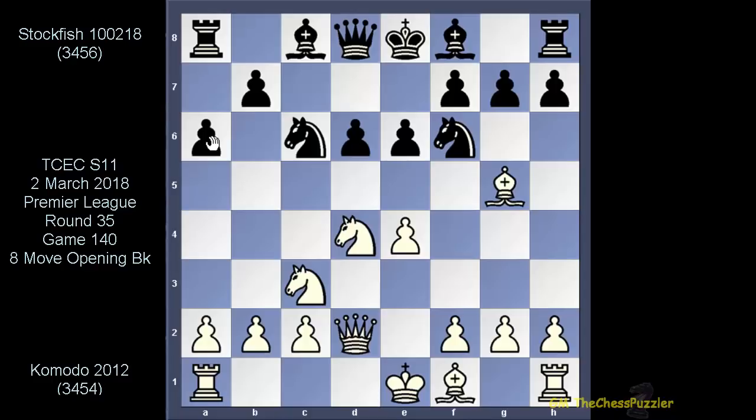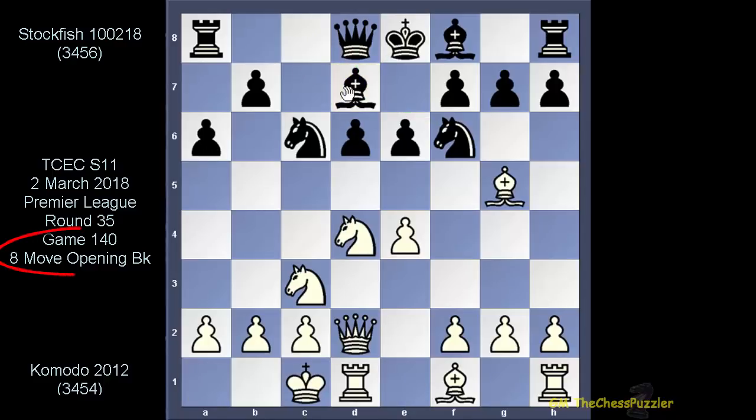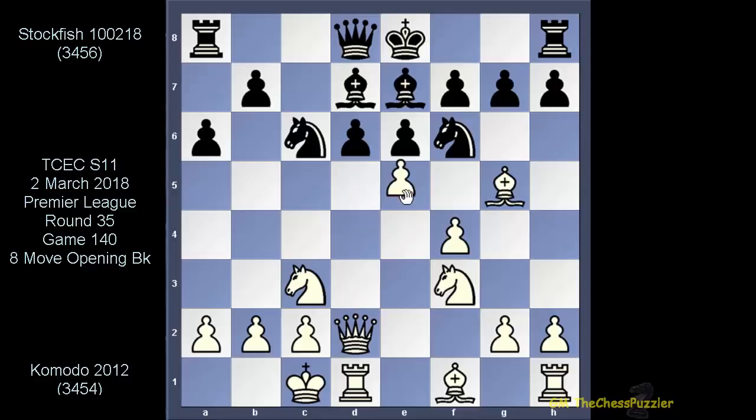If you're a Sicilian type of player, this opening is very popular. After castles and Bd7, we are also out of the 8-move opening book, so from here the engines go about in their own way and as they see fit. Komodo shot off with f4, allowing the bishop to come out into e7, and with this knight maneuver, the idea is to try and get e5 in and make something out of this position.